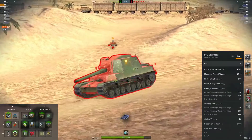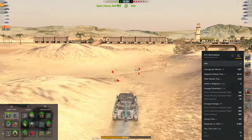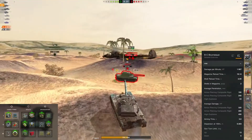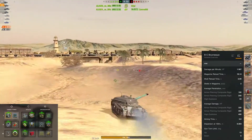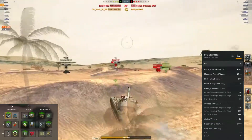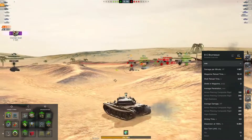With the equipment I run, this tank has a DPM of 1907, which is pretty decent. It's got a reload of 18.14 seconds which for the damage this gun puts out is okay — not great, but if it were better it would be broken. It comes with a 2-second intraclip, so you can drop both shells before an enemy gets into cover, before they even register what's shot them, then get into cover yourself on a reload.